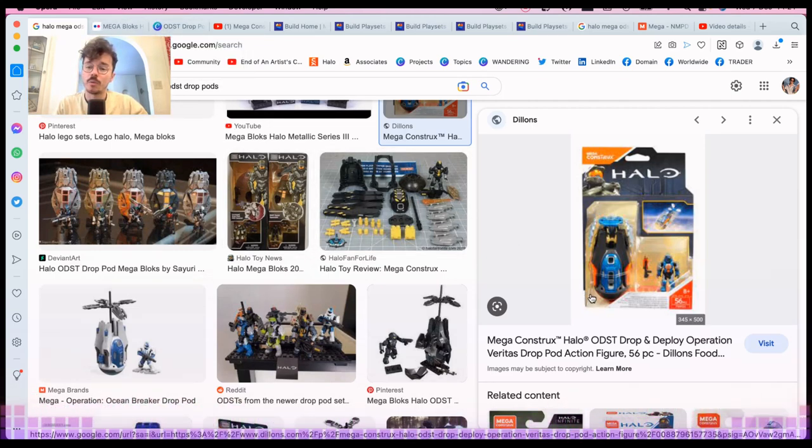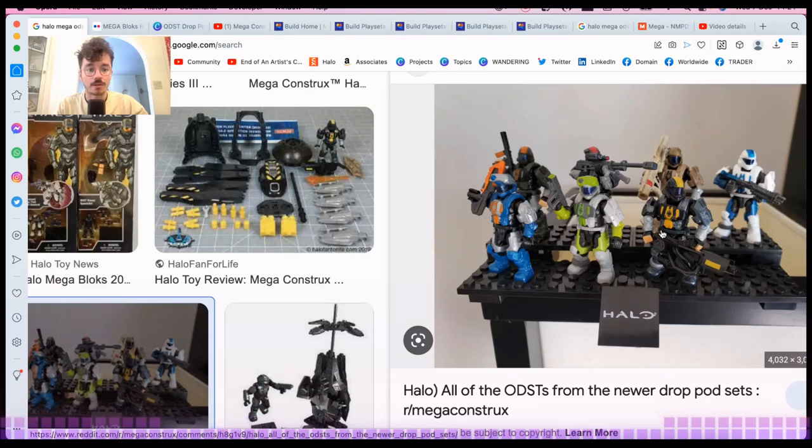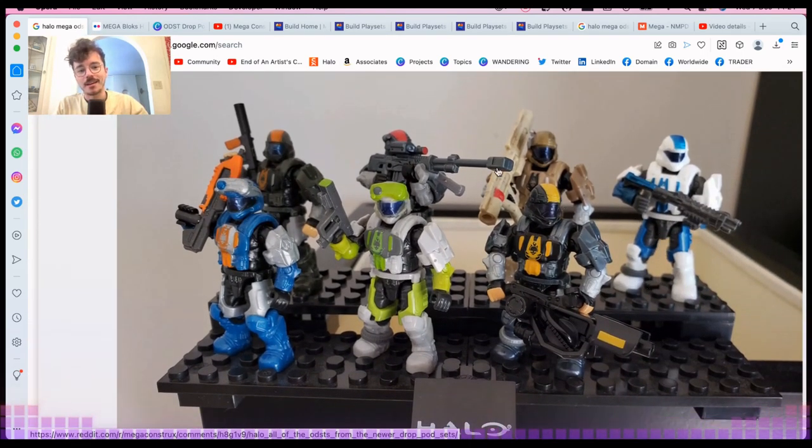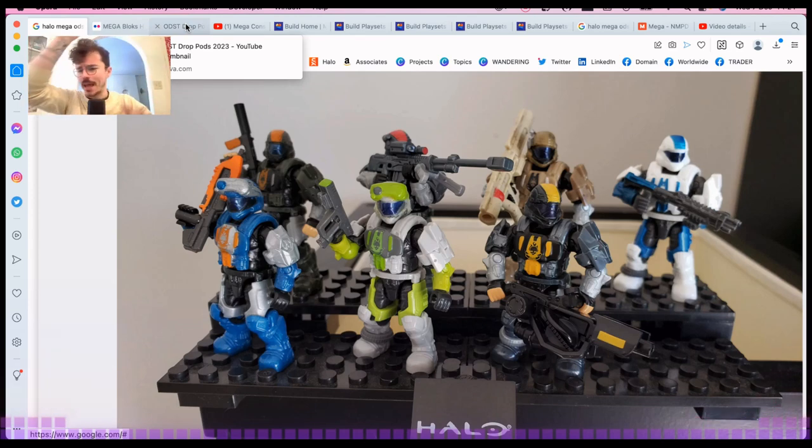There have been tons of drop pods, and it's been quite a few years since Halo Wars 2 that we've had any. I think there were two, maybe three waves of those. All of the ODSTs from the new drop pod sets showed really good detail — some nice paint apps. I particularly liked the Stormbreaker. Some lacked a wash, which was noticeable, but some really stood out. Fun fact: this was the only Mega Constructs set I bought while living in China — I ordered it on Taobao.